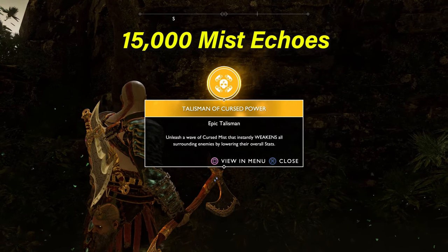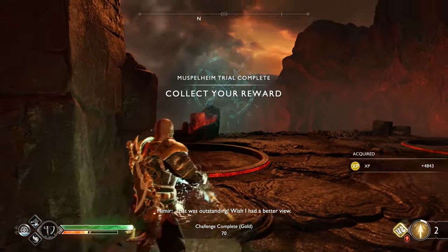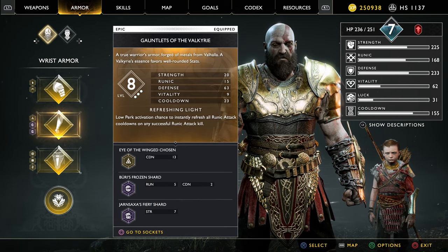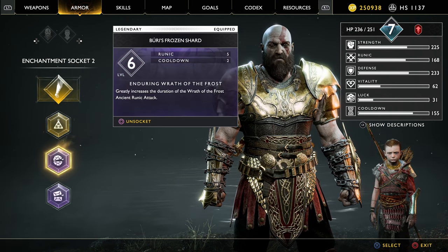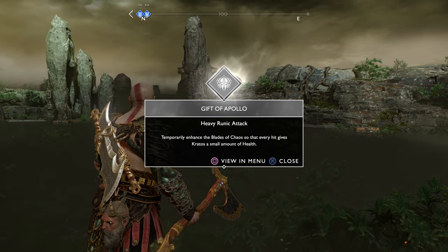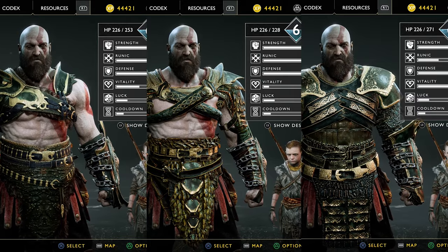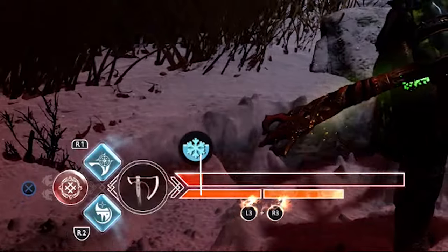Are all of these rewards worth wasting your time in this realm? Mostly not. After completing all Muspelheim trials, defeating all Valkyries, and testing various sub-tier armor sets and enchantment combinations in Give Me a God of War difficulty, the only ones that I think are worth going after are the Blades and Axe Pummels and the Gift of Apollo Runic attack. Anything else I sincerely believe has a better substitute. The health regeneration effect of these armor sets is not even that great — you'll barely notice it.